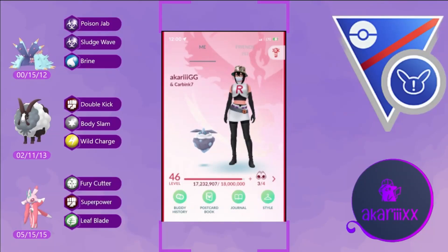Welcome back to another video. Today we're jumping back into the Go Battle League arena, returning to the Great League Remix to feature a team with Lórántis as our sweeper. This video is about to be crazy — Lórántis is insane as a sweeper, dealing heavy damage with its fast move Fury Cutter as well as its charge moves Superpower and Leaf Blade.